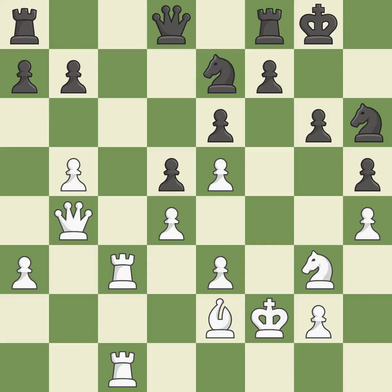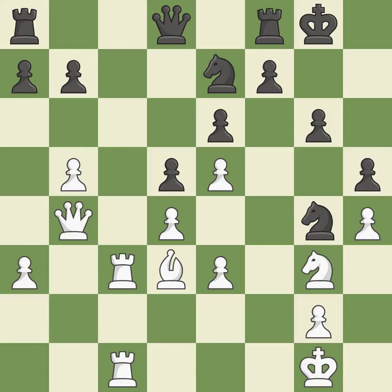Castling kingside tends to be safer because the king is further from the center. This threatens to reveal an attack on a pawn. This stops the opponent from being able to activate a rook by getting it to the seventh rank. This misses an opportunity to offer an equal trade of pieces. This allows the opponent to reveal an attack on a pawn — it is a mistake.